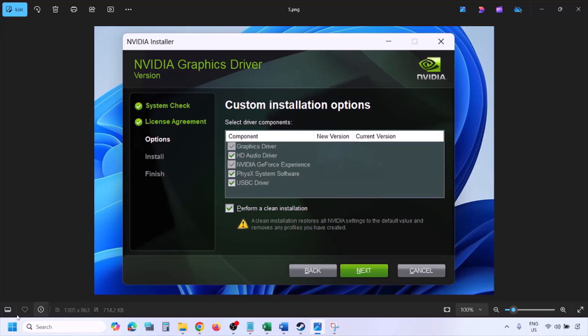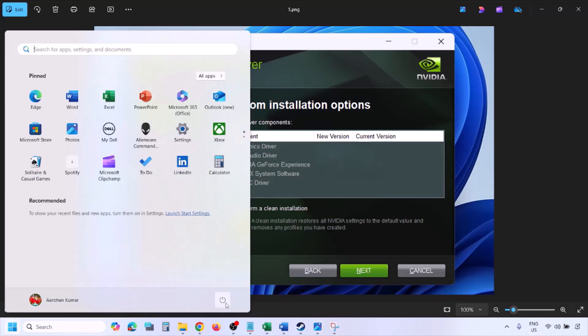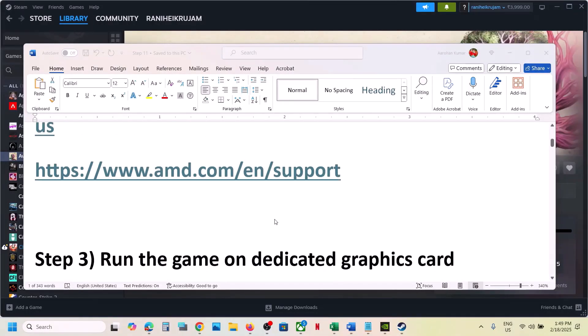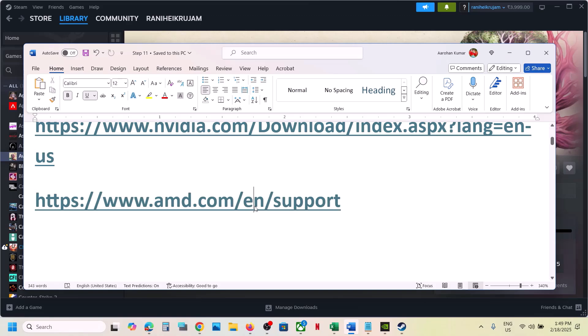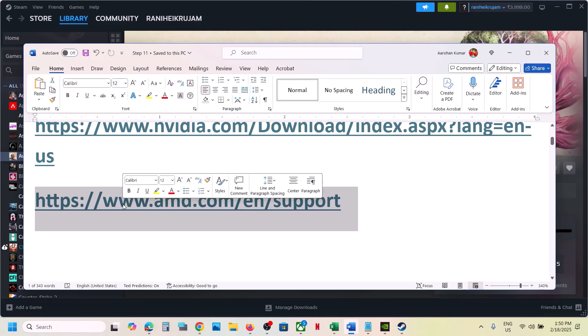Once the installation is complete, restart your computer, and after the system restart launch the game. For AMD card users: go to the AMD website, first uninstall the current graphic card driver, restart your computer, then go to the AMD website, select your graphic card, install the latest driver, restart your computer, and then launch the game.